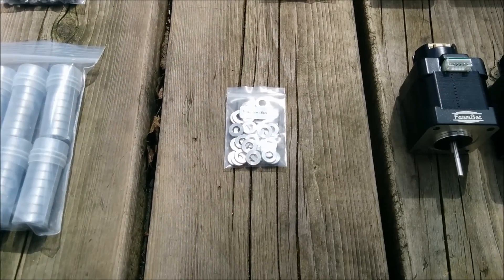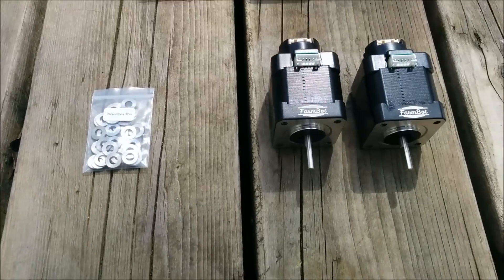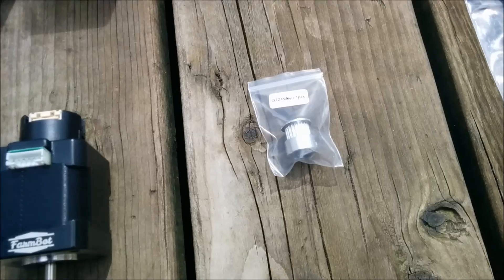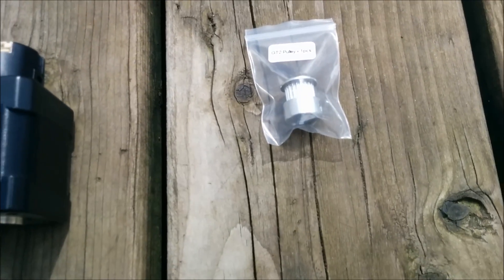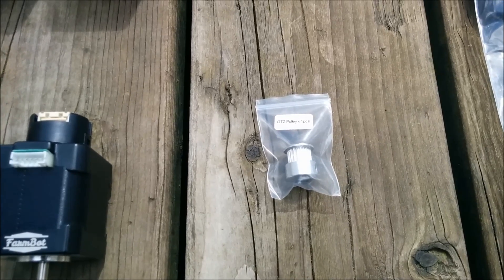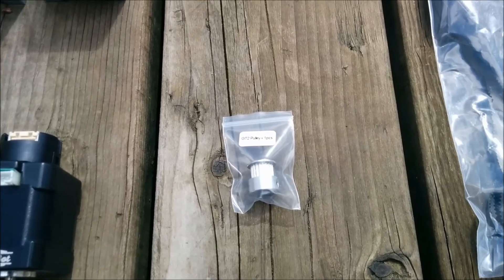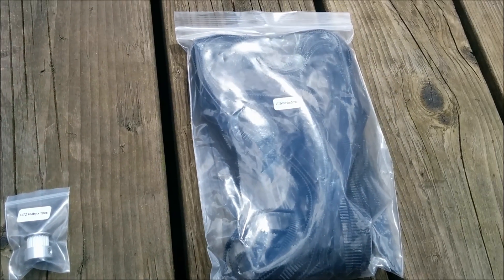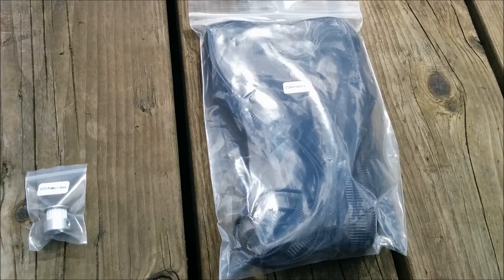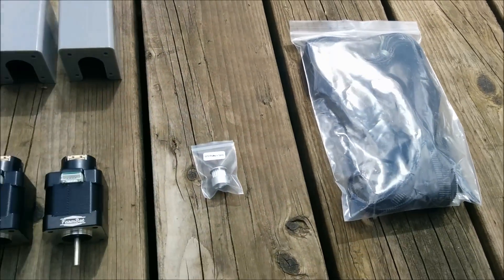Then some plastic biddies and some thingies — I think these are called washers — and some solenoid things. This is interesting: this is called the G2 pulley, and we're supposed to have two but there's only one, so this video could be a hell of a lot shorter. And then we have the pulley belt thingies, and yeah, we're ready to go.